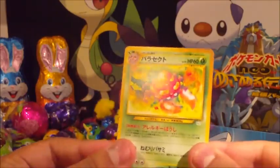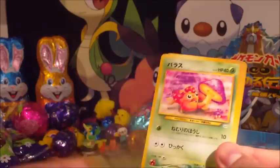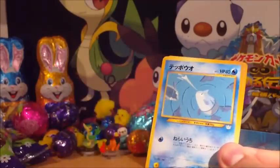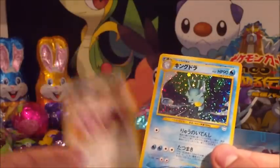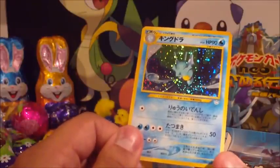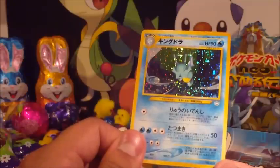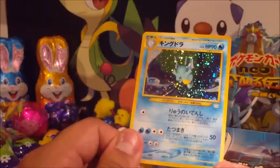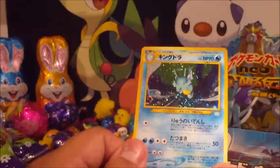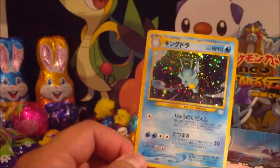Alright, so Parasect, Graveler, Stantler, Zubat, Paras, Slugma, Remoraid, Sunkern, Aipom, and oh sweet — a Steelix! That's a really awesome Steelix. I remember this card as well. It's been a long time since I've opened Neo Revelation. I think it was January last year when I started opening the English Neo set. But that's really awesome — definitely don't have that card already.